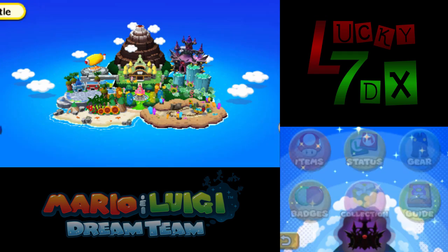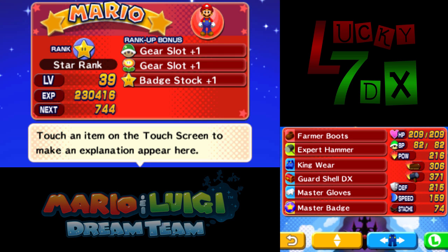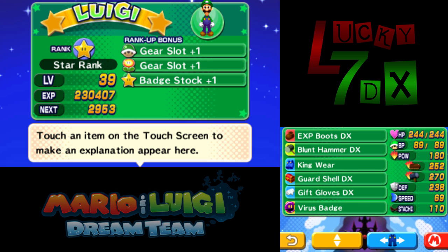I also got myself to level 39, mostly all the way to level 40, where basically one battle gives about 800 to 1000 experience per battle in Dreamy Neo Bowser Castle. It should take about one battle to get Mario, and one or two more to get Luigi up to level 40. Level 40 is special because it's Rainbow Rank, which is a really big deal and probably necessary for the Battle Ring.